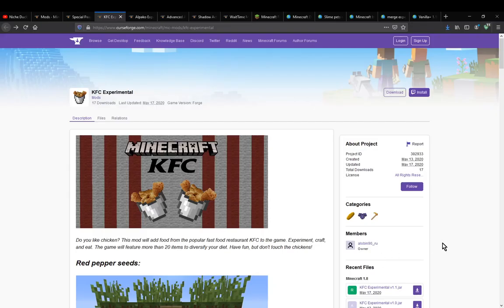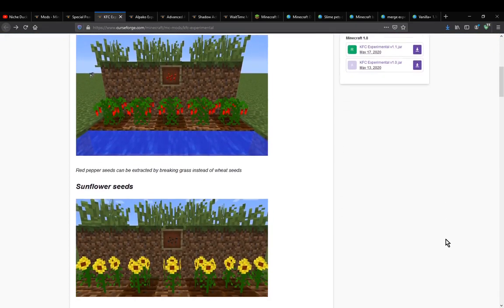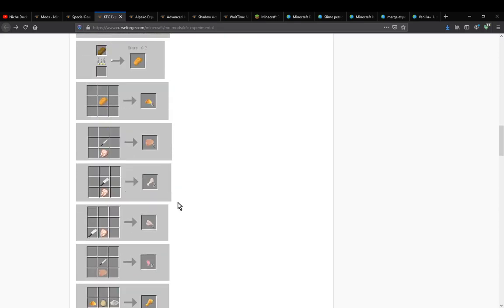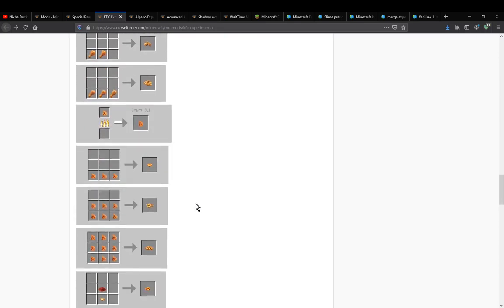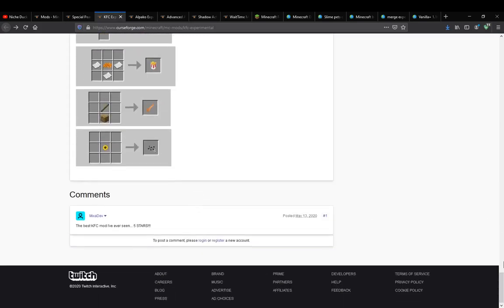Hello everyone, welcome to another mod overview, this time on KFC Experimental — a mod that simply adds in seeds as well as a few types of utensils and additional stuff for food-related crafting and consumption. That means there's a lot of recipes.